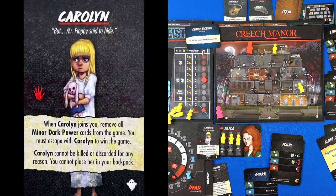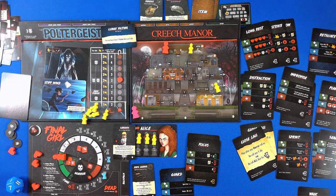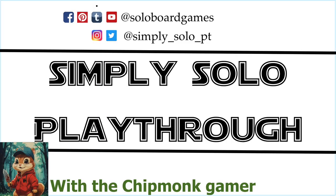When Carolyn joins you, remove all minor dark power cards — Carolyn cannot be killed, discarded for any reason, and you cannot place her in your backpack. We just won! Wow, I feel like I didn't even get halfway through this. How many cards do we have left? Good thing we won — I got lucky with that search. I hope you have enjoyed this — please like and subscribe, come back later, see another video, and I hope you have an absolutely fantastic day. Please like and subscribe.